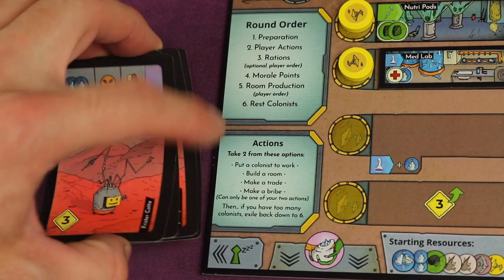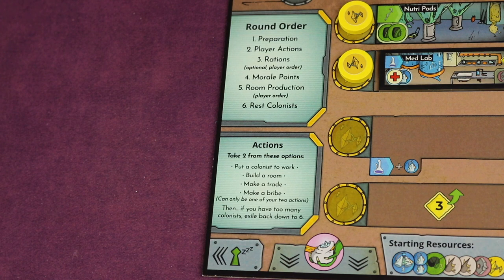Then you rest colonists — take all the ones from your resting side and put them back in your hand. After the third round, whoever has the highest reputation is the winner.